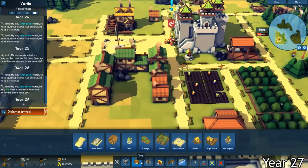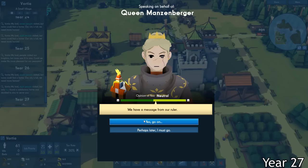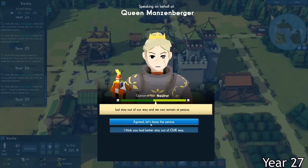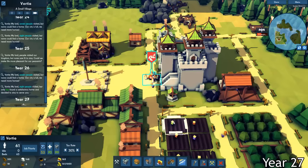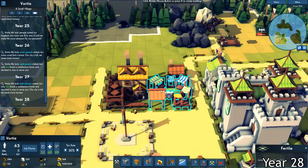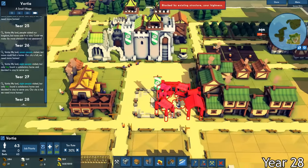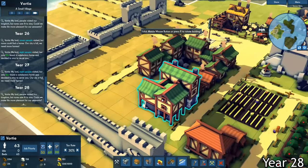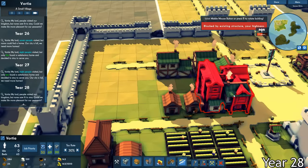Soon after, another diplomat arrived at my keep. I found out that they were sent by Queen Massenberger, a ruler from another neighboring kingdom. She was very aggressive, but I remained polite and she seemed to like that. I didn't want to start any fights yet as I didn't have any defenses set up and I didn't have any troops at all to fight a war. After dealing with all that diplomacy, I plopped down a market and started construction on it. I also started construction on a manor, which is basically a large house that could fit a lot of citizens and it keeps them comfortable by burning coal.